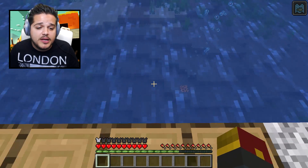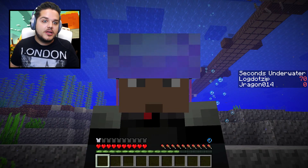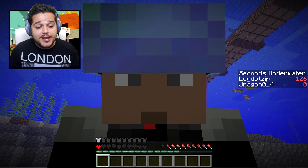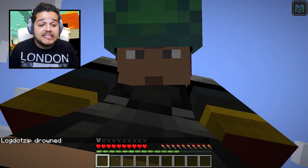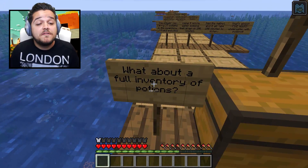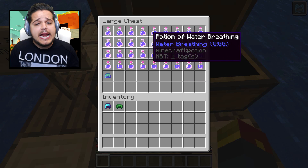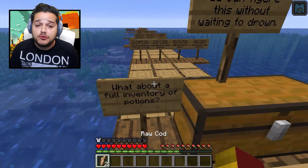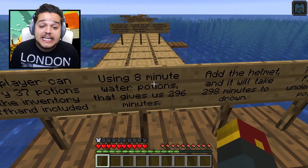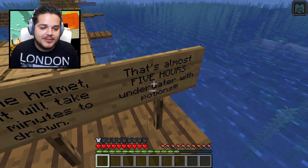One final test — put on our enchanted turtle shell helmet and down we go into the depths. My guess is going to be about one hundred and twenty-five seconds since the only difference between these helmets is the ten seconds of extra water breathing from the turtle shell. We just passed the respiration three helmet time, and as I guessed, right around ten seconds longer. Over two minutes completely submerged underwater without needing any additional potions of water breathing. With a full inventory of eight-minute water breathing potions — the player can carry thirty-seven potions including offhand — that gives us two hundred and ninety-six minutes. Add the helmet and it's two hundred and ninety-eight minutes to drown. That is almost five hours.